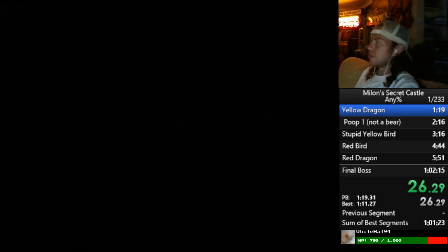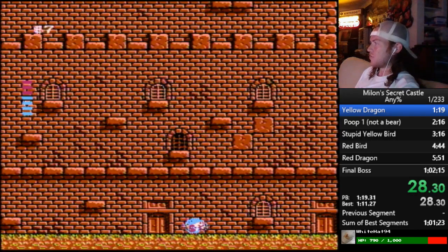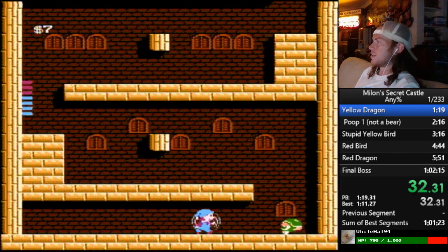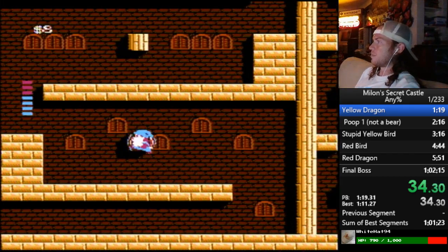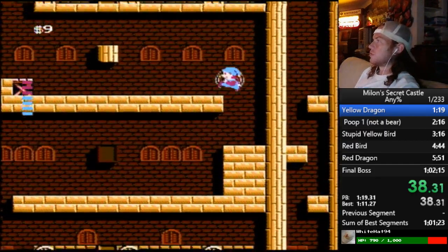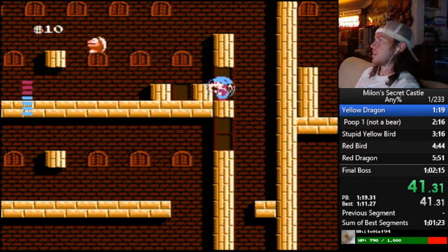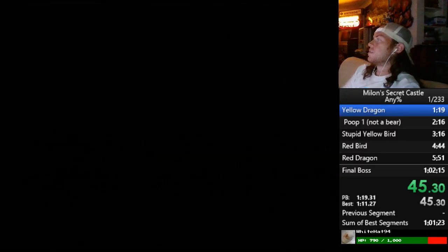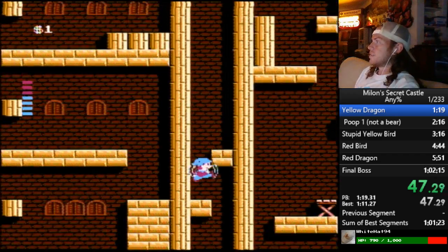I should just figure out how to do the TAS strat. TAS just goes all the way bottom right and kills that very first eyeball that spawns, which is insanely hard. I've done it like once or twice practicing, and a bunch of tries.